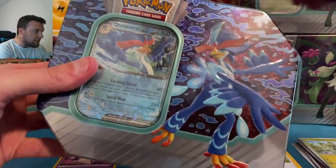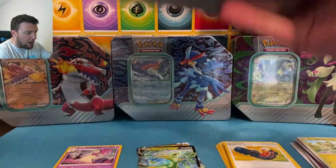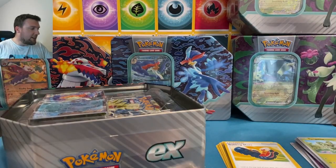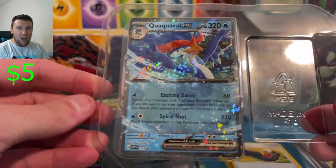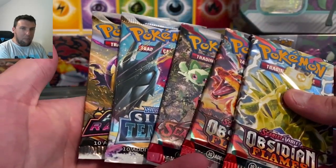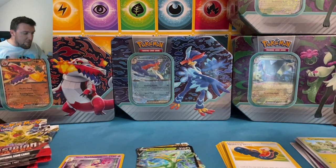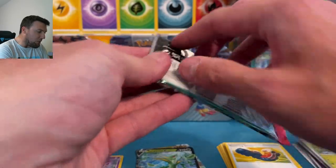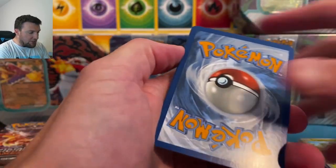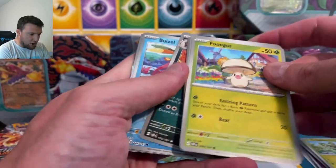On to Quaquaval — can Quaquaval do just a little bit better than Skeledirge did? We've got six tins. While you're here, smash that like button and hit that subscribe button below. We've got a September slab giveaway coming very soon — you must be a subscriber to win. Quaquaval promo there. Same packs though — Scarlet and Violet and Astral Radiance. I personally am not a fan for the $27 plus tax retail price. We gotta do a little better with these tins — not a huge fan of the pack selection.